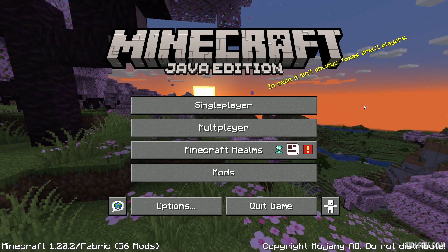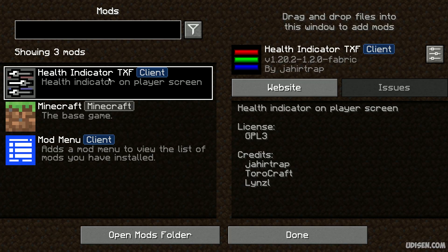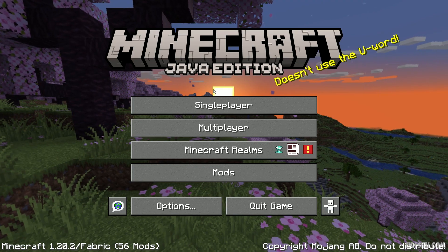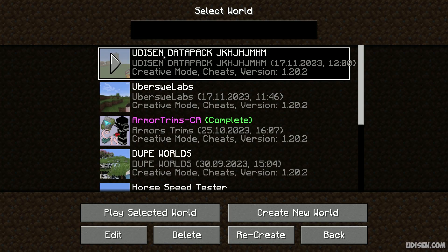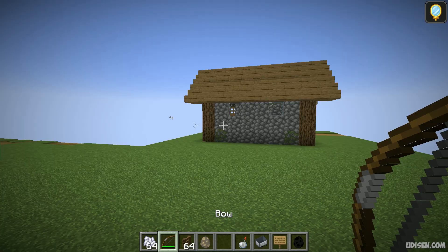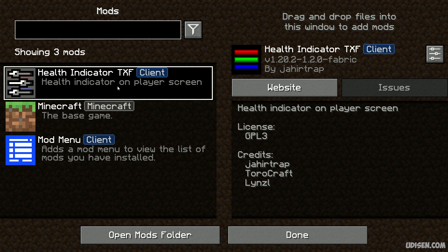If you are on the Fabric version, go to the main menu, then go to Mods, and find Health Indicator. Press Configure and you will see the same configuration. Note that you cannot access this configuration through the in-game menu. Also, don't forget to install Mod Menu — without Mod Menu you cannot use the configuration.